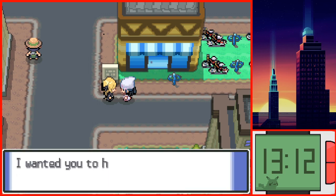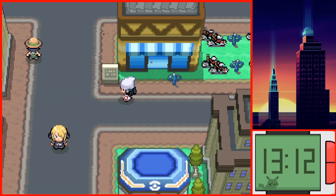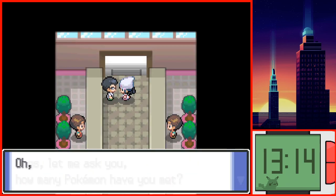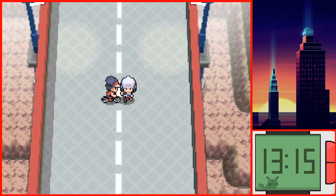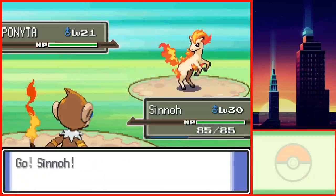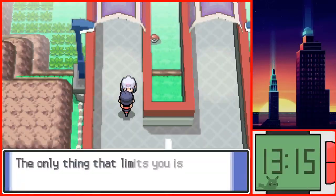I then went to collect the bike, got the Egg, the Explorer Kit, and the Experience Share. I can't remove the Egg from my party as I'm not allowed to use the PC, which means I'm going to have to hatch this Egg and use it. This is where the challenge finally started to get difficult, as I was really low on Power Points. I tried to avoid as many trainers as possible while making my way to Hearthome, however I wasn't really good at it and got into many battles.